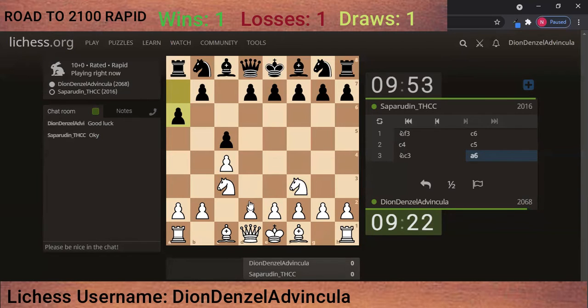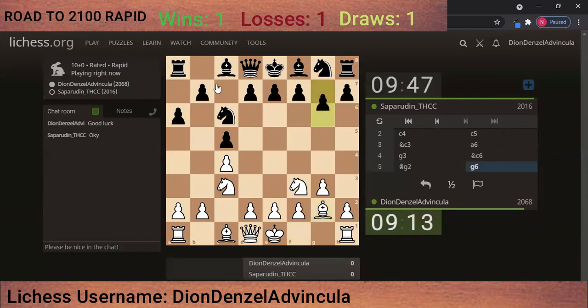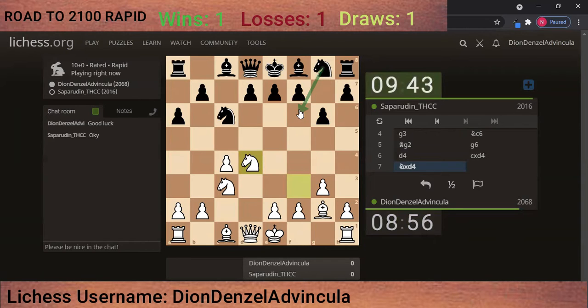This setup is actually very interesting. Should I go with g3 and then bishop g2? Yes, I should just go with g3 and bishop g2. Takes, takes, takes, takes — okay, this is a good move; he's forced to play this.